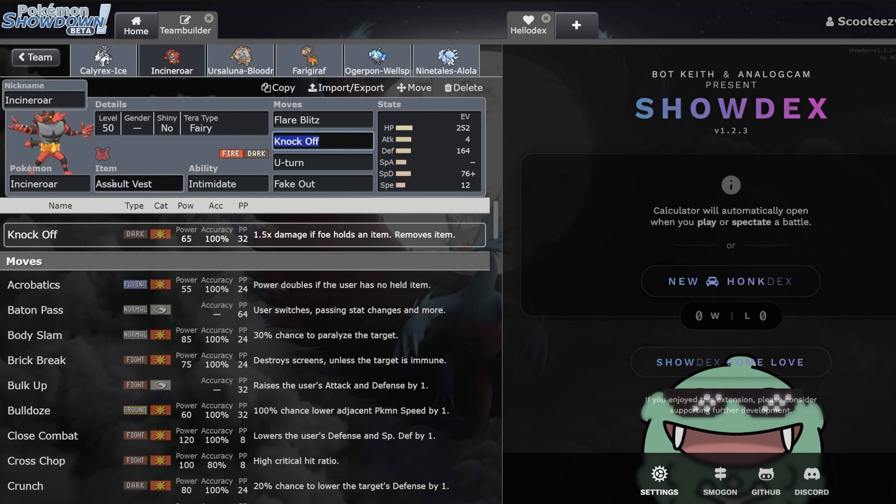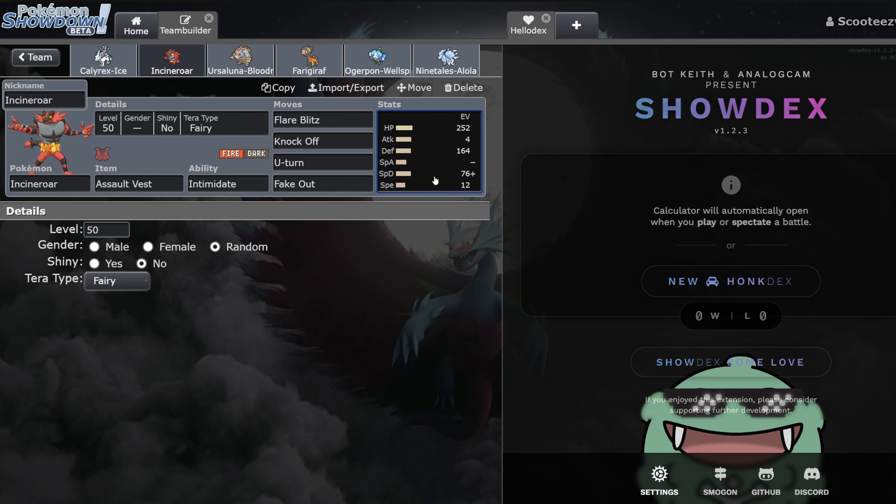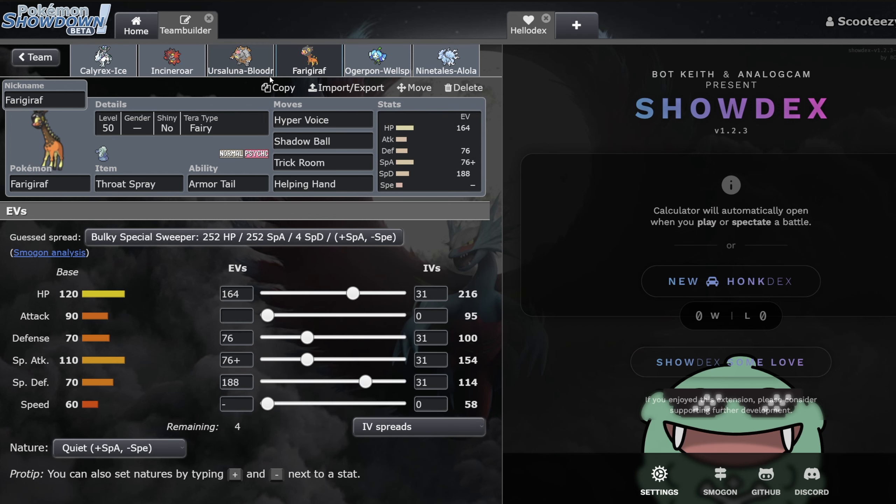Incineroar on a team like this — we opted for the Assault Vest. I think AV is really nice, especially when your team doesn't have the best answers into things like Calyrex-Shadow. Just having a mon that can hardwall it and potentially U-Turn or Knock Off — Knock Off could even be Snarl on a team like this. I do think Incineroar on a team like this is very good. I'm going Tera Fairy simply because we've seen a lot of different Tera types. Really, this team is a hard Trick Room team — you have some faster options in Alolan Ninetales and Ogrepawn Wellspring, but almost every game Calyrex-Ice and Ursaluna-Bloodmoon want to come out.